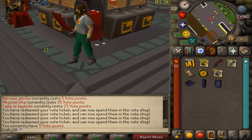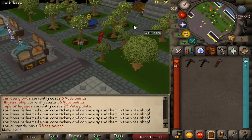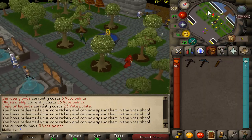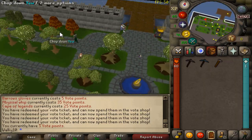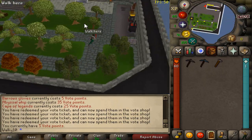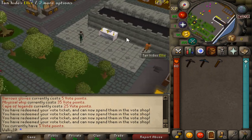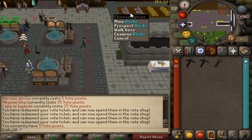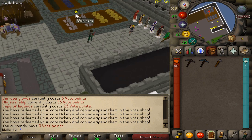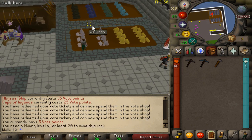So we got the barrage gloves. Now for skilling — one really cool thing is there's a lot of skilling content around the home area. We've got a fishing spot, a woodcutting area, a cooking place, and a mining area on the other side. We'll definitely spend time here, and there's also a little extra XP bonus for staying at home and skilling.